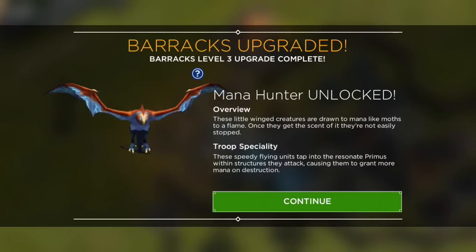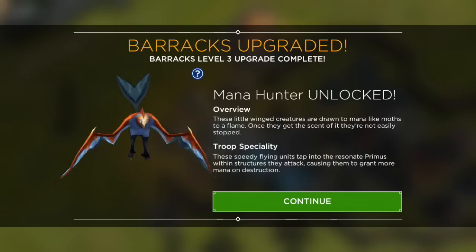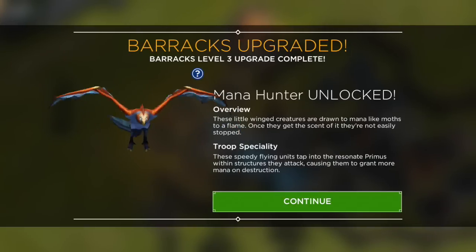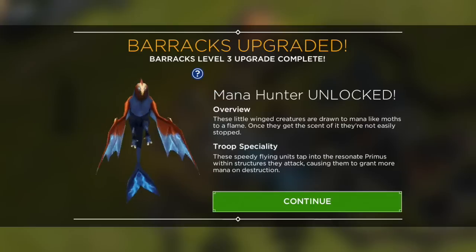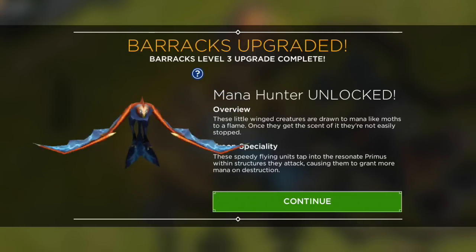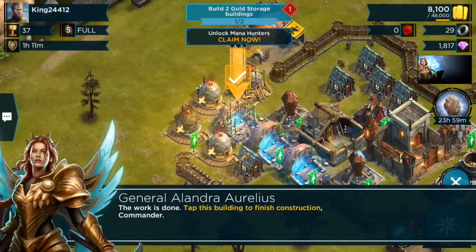Here you can see my barracks just upgraded to level 3 — Mana Hunter unlocked. These little wing creatures are drawn to mana like moths to a flame; once they get the scent of it they are not easily stopped. These speedy flying units tap into resonant primus within structures, and their attacks cause structures to grant more mana on destruction.